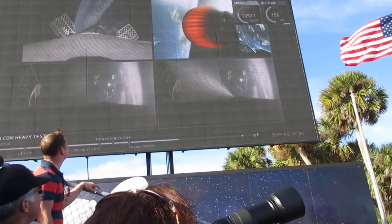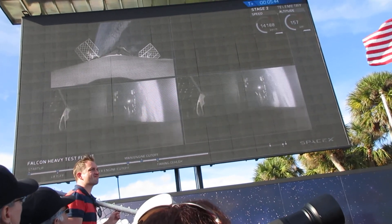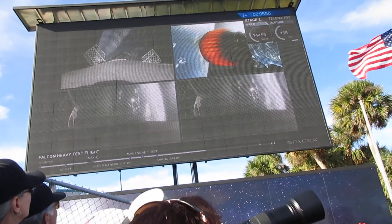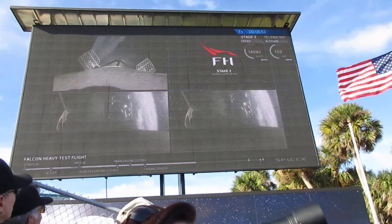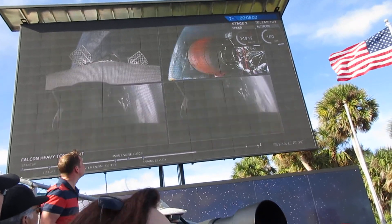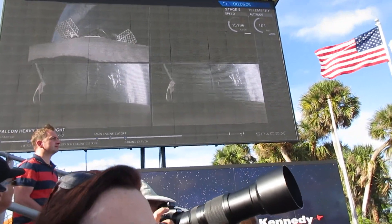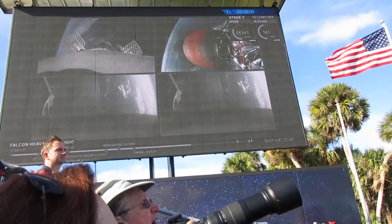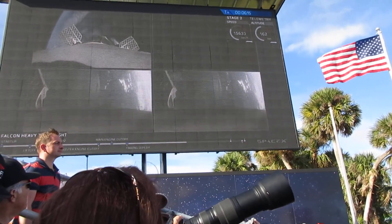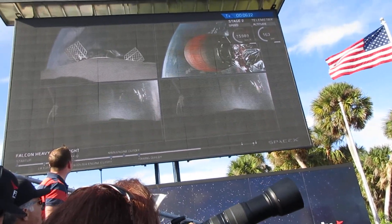On your screen at the moment, you've got a few things happening. On the upper right, you've got MVAC-D continuing its burn. On the upper left, you have the central core headed back towards the autonomous spaceport drone ship. And in the two bottom screens, you've got the side boosters headed back towards Cape Canaveral Air Force Station landing zones one and two. The next step coming up for these side boosters and the center booster is the re-entry burn — that's going to slow all the boosters down from way faster than the speed of sound to just faster than the speed of sound, in order to reduce aerodynamic forces and heating that occurs when you're moving that quickly through the atmosphere.